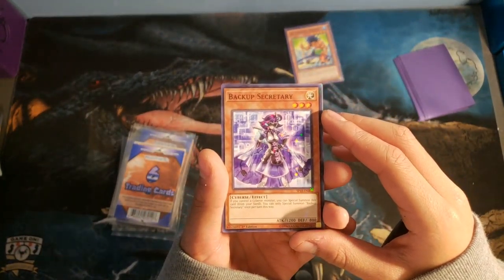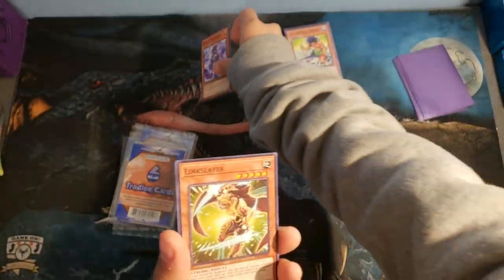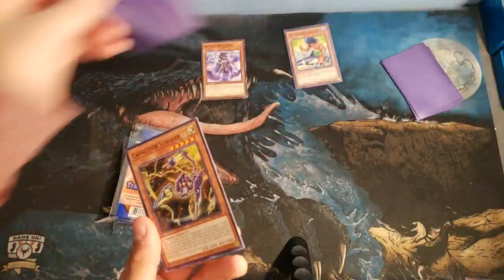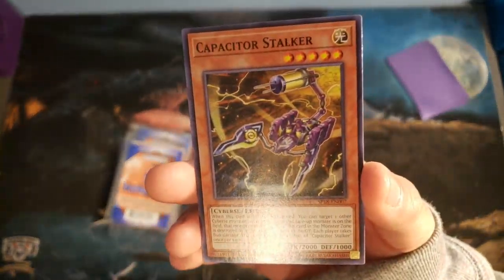Next pack. We have Backup Secretary. Awesome card. Link Slayer - that's the Link Monster. Pretty awesome, pretty popular. We also have Compactor Stalker.